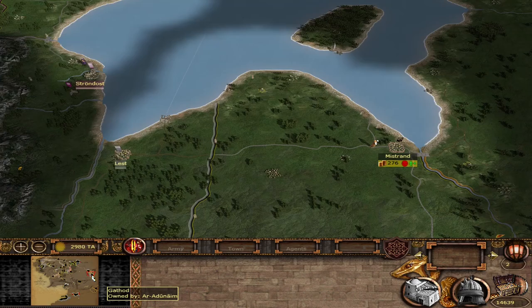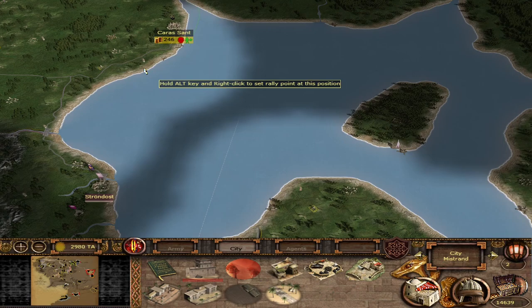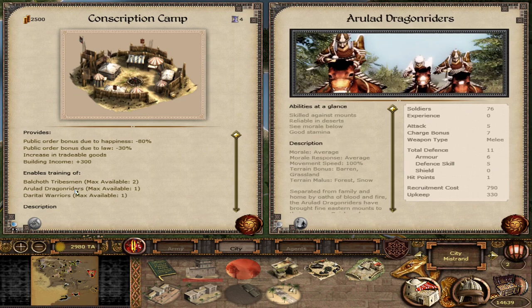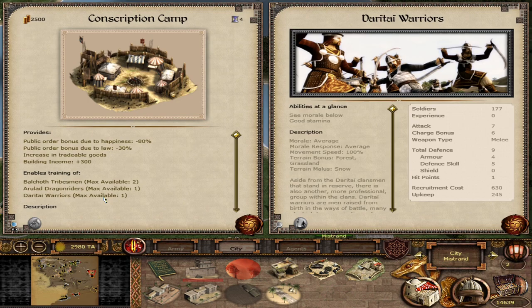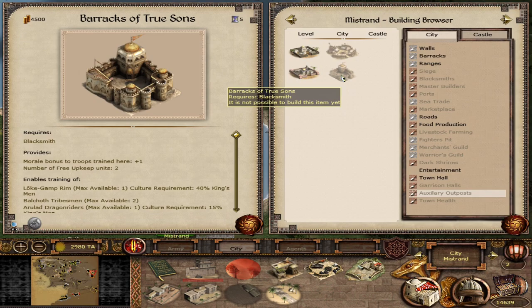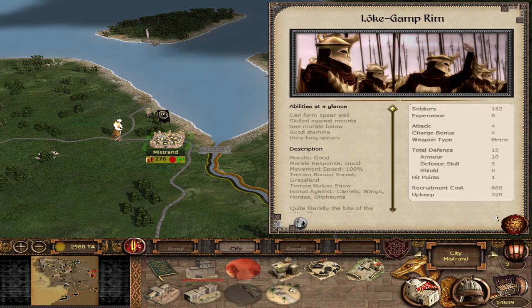Next, moving to Rhûn — over at Mistrand, this is actually a great place to start a campaign as you get the bonus of Ezra Zaire units around the Sea of Rhûn. If you go to Rhûn you will get Balkoth Tribesmen, Arlad Dragonriders, and Daratai Warriors — again a javelin unit, solid cavalry with the Dragonriders, and solid infantry with Daratai Warriors. Upgrading to the Barracks of True Sons adds the Loke-Gamp Rim, giving you a solid mid-high tier pikemen unit and the Golden Armor Legions.